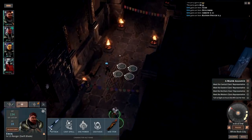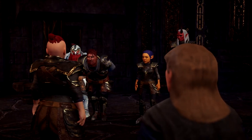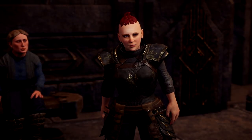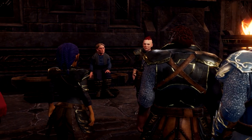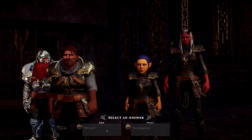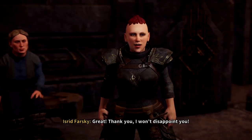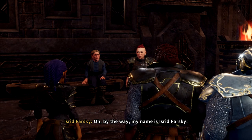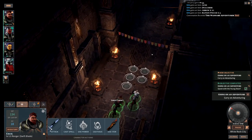Tip number eight: talk to all NPCs that have a little blue chat bubble above their head. Throughout the Palace of Ice, unlike other Solasta content, NPCs don't always have yellow exclamation points on the map, but they might still have a side quest for you. If you see an NPC with a blue chat bubble, talk to them — it might open a side quest, take you somewhere fun, or even lead to a legendary weapon. I recommend just doing it.